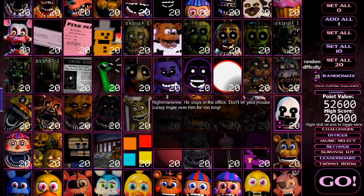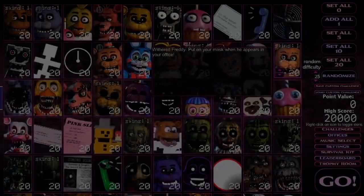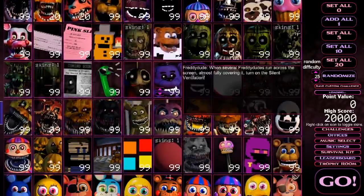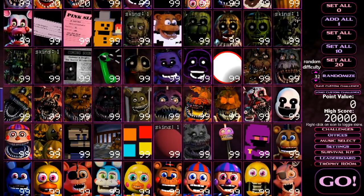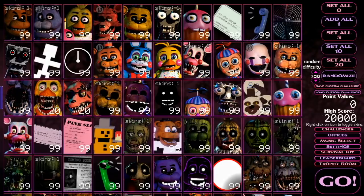I literally just set them all to 99 — we need the survival kit on for that. Let me do that real quick. There we go, they're all set to 99. Let's try this out one more time. What if I set the random difficulty to max mode? That's 200, the max. But we're not going to do it actually since all the animatronics are already at 99. Let's see whether or not it's even possible to get 0.1 seconds — I'm going to close every door right away. Nope, you can't do it. You literally cannot do it.